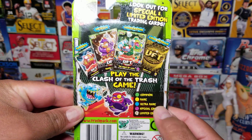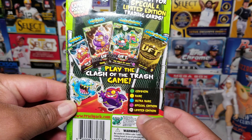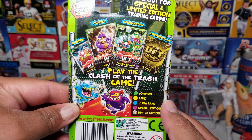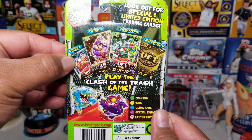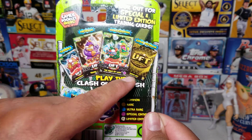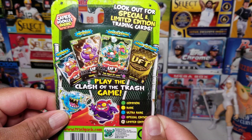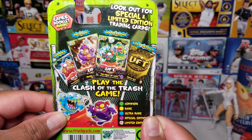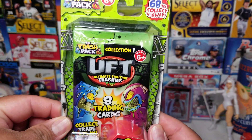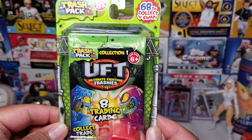On the back you've got your commons, your rare, your ultra rares, your special editions, and limited editions. There are color designs, glossy, metallic, holograph, and gold metallic. I think we're looking for the limited edition gold ones — those will be pretty cool. Look out for special and limited edition trading cards.